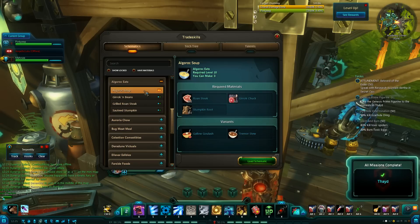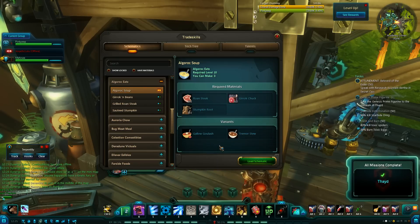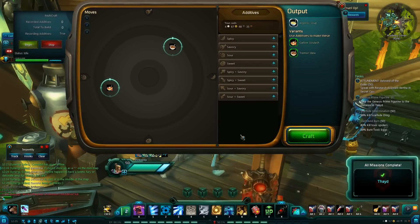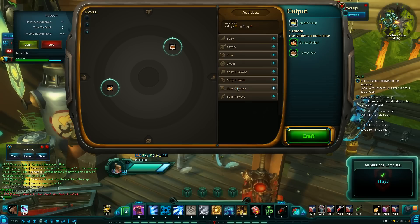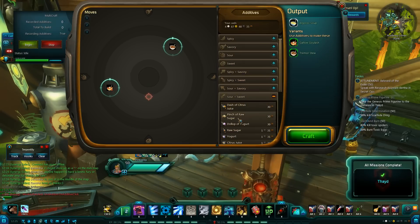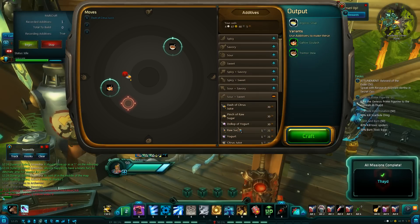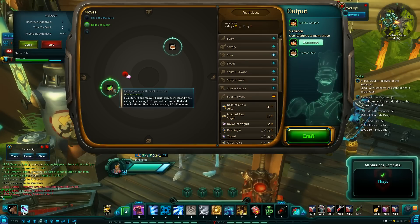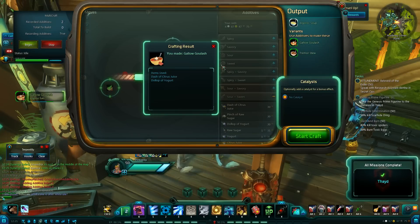The first recipe is the Algorodz Soup, and the variants are the Gallo Goulash and the Trimmer Stew. The Gallo Goulash is in the bottom left and the Trimmer Stew is in the upper right. Just a dash of citrus juice and a dollop of yogurt should hit the Gallo Goulash pretty much every time.